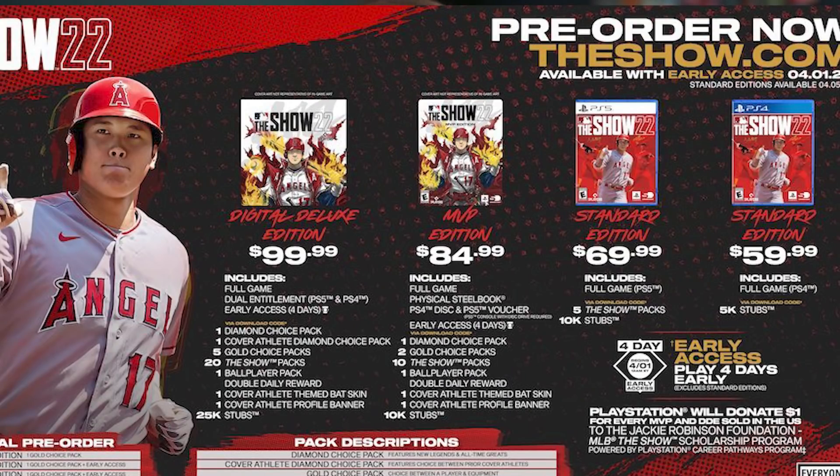First thing we want to do is get our pre-order bonuses and rip open those packs. For example, with the Digital Deluxe Edition you get 20 standard packs, five gold choice packs, the diamond choice pack, and the cover athlete diamond choice pack. Even the MVP Edition comes with 10 packs and two gold choice packs, and just pre-ordering the standard edition gets you five Show packs plus 10k stubs on next-gen — all of that helps kick-start the game.